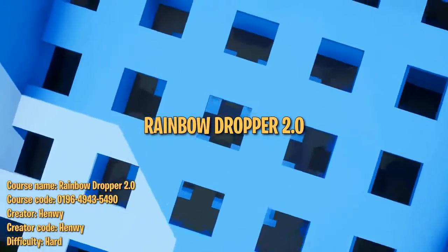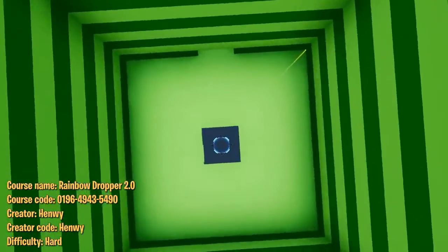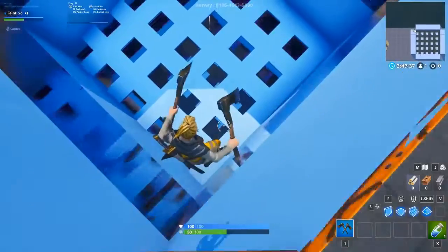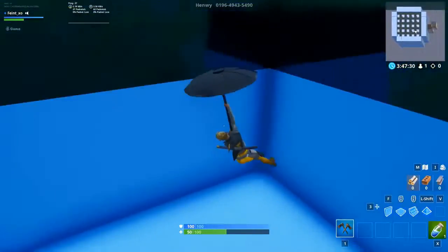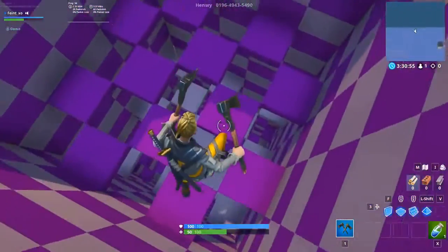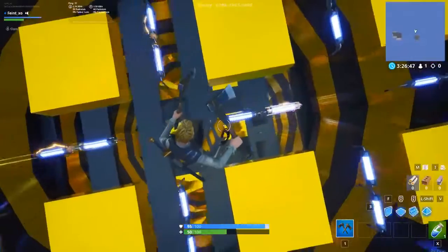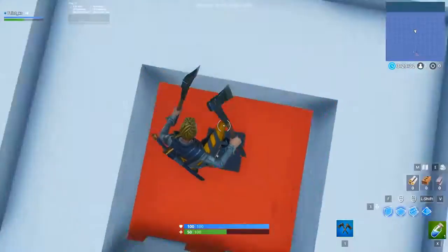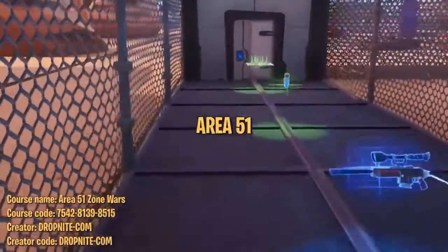The sixth course is Rainbow Dropper 2.0, a fun minigame that gained popularity in Minecraft. This is Henwee's second version with even more levels and colors. The goal is straightforward: fall down to the bottom dodging all the structures on the way down and land on the launch pad. It sounds simple, but this course is not for the faint of heart — it'll take a decent amount of tries to pass each of the ten levels. Each level is extremely colorful and nice to look at, and we love how such a unique minigame made its way into Fortnite.